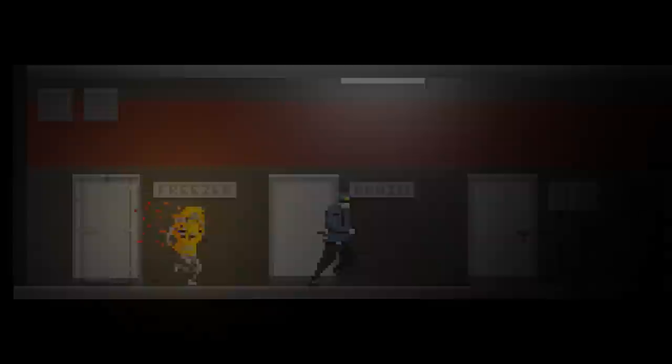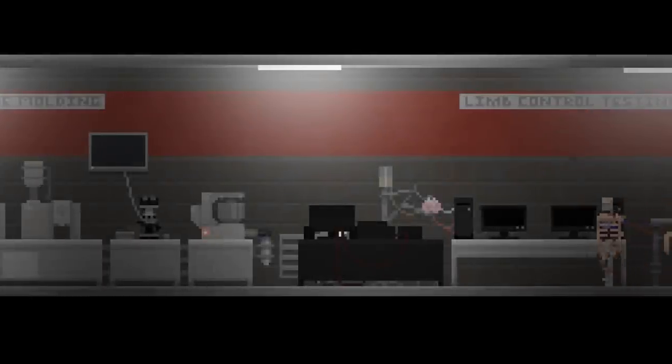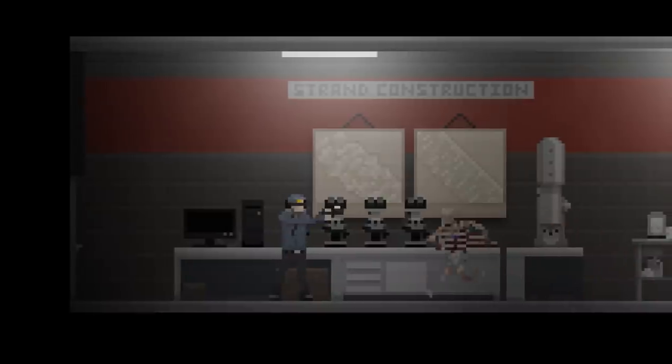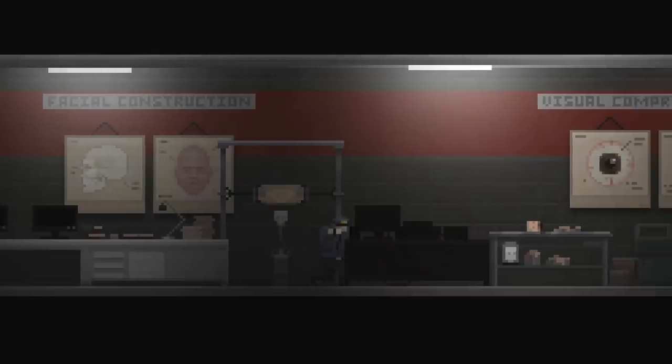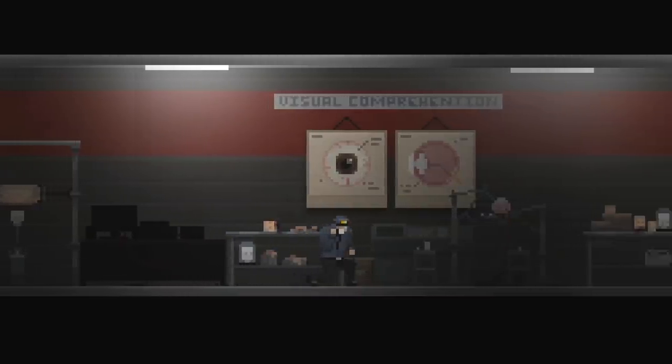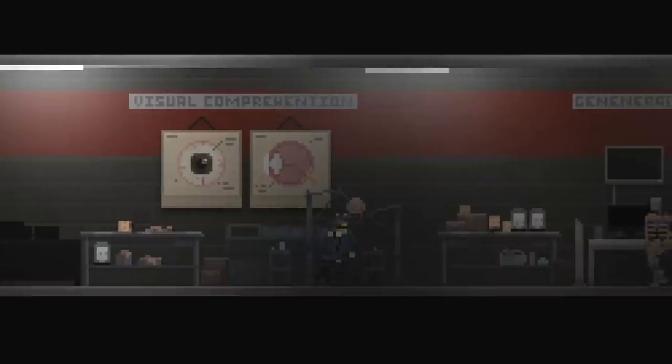However, the path forward won't always be easy as you are not alone. When an enemy is nearby the best thing to do is hide. If you are eventually spotted, beware — enemies are relentless. You can choose to fight back, though resources are very scarce, meaning you won't be able to survive for long if your plan is to fight. Enemies patrol in random locations meaning you always need to be careful. They can also hear very well, so tread lightly.